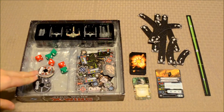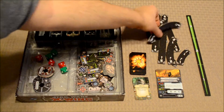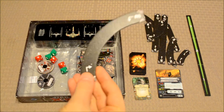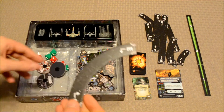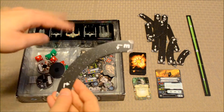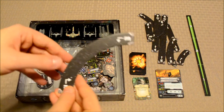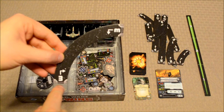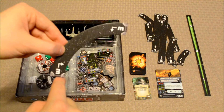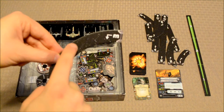To go along with the maneuver dials, you have these maneuver templates. Whereas the dials are more of a planning function, the templates are the actual application — they assist players in moving their miniatures around the table. Players pick a maneuver on the dial, find the corresponding template, and move their ship from one end of the template to the other.